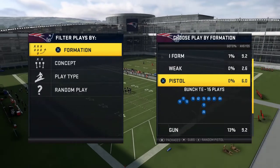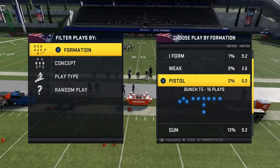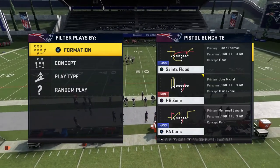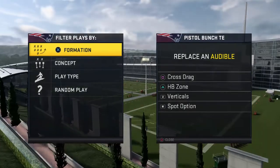Once your opponent can stop your mini-scheme, then you go into your real quote-unquote offense. And for that, this formation is just perfect. The audibles I would go with are Cross-Drag, Half-Back Zone, Verticals, and Spot Option.